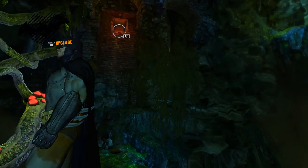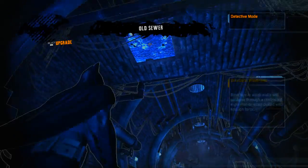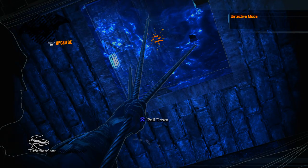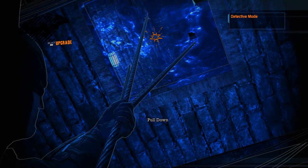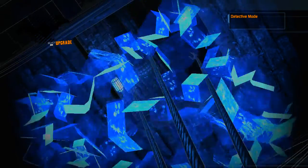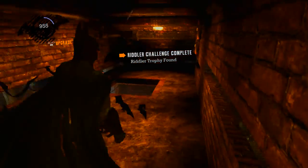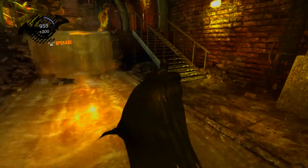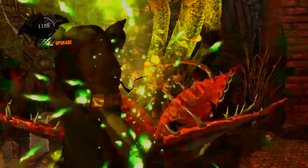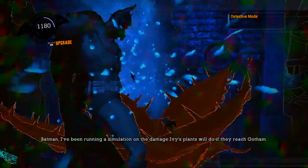I feel like I've been here before — because I have. It was right there until Ivy destroyed my bat computer. Stupid Ivy, destroying a man's bat computer. Here's where you can use the claw takedown. A useful upgrade would be something to speed up this process by 75%, because I am just slow at the button mashing — takes a toll on the fingers. Get out of detective mode for like the other 10% of the game — who doesn't spend 90% of this game in detective mode?